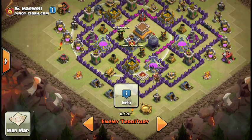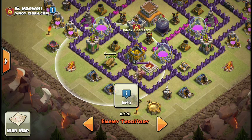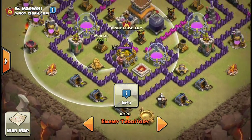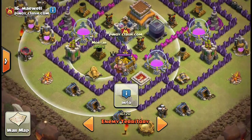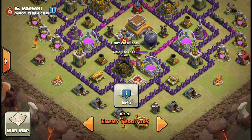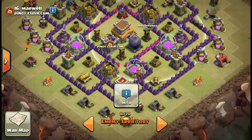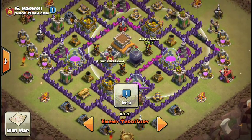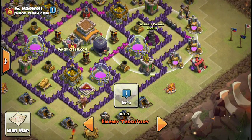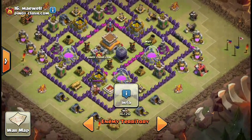It's going to be hard, but save your rages until you get through this first line of defenses — this archer tower and cannon, and maybe even the mortar. Then try and drop a rage right where this mortar is, and you should get a two-for-one action — one rage and you get two storages covered with it. Then you're going to want to heal once those go down, because this third air defense will be locking on. Send in your clan castle balloons on the backside and rage them. You could send them in here at this wizard tower and drop a rage right in the middle of this compartment.